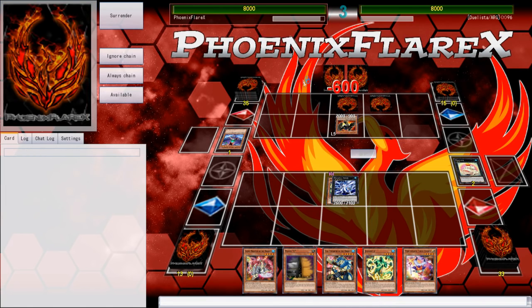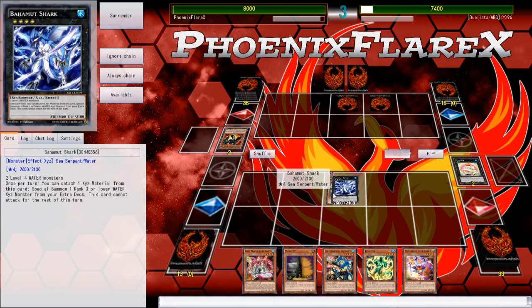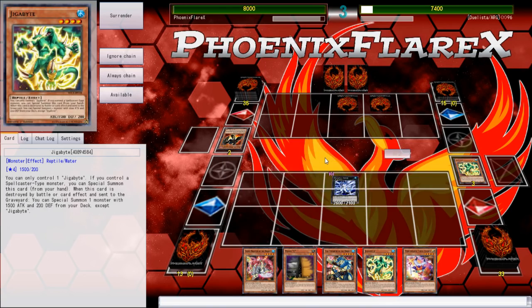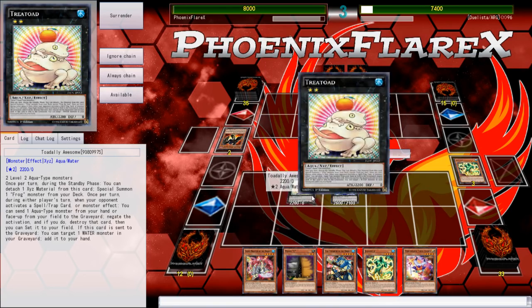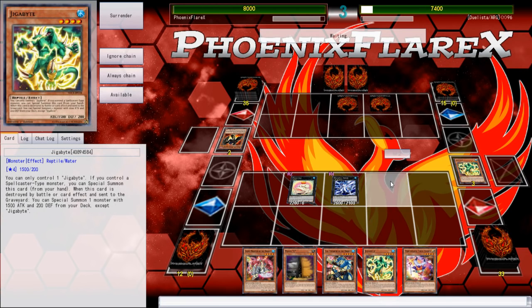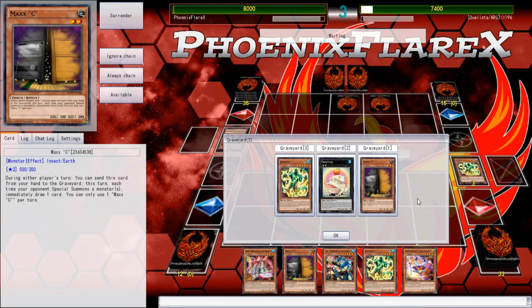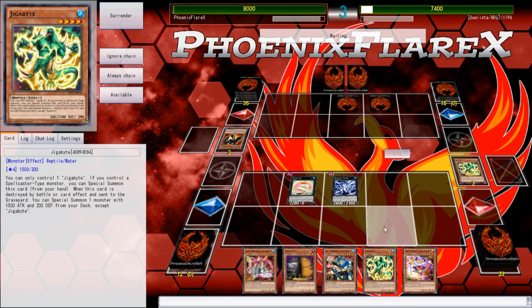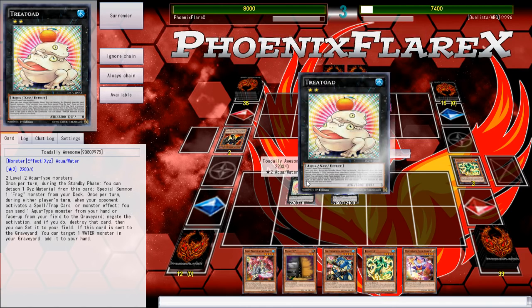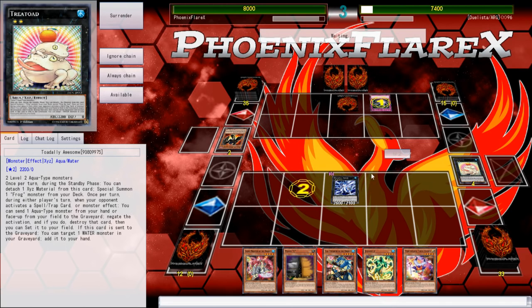I haven't drawn any of my Necroz engine other than Dance Princess and Exa, which I find a bit hilarious. I took the risk of the Kaloot there, but ultimately I think it was fine. I'll activate this and summon another Toad. Then from here I can normal summon Trick Clown, special Gigabyte, make a Digusto Emeril, and shuffle the first Toad back, as well as the Mag C. I'm going to take that — that's going to be my card now. Set it? Yes, I will set it.